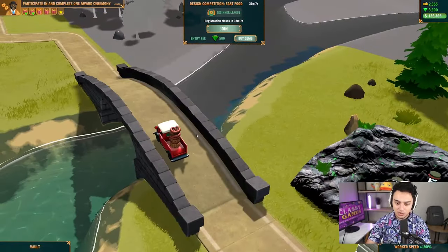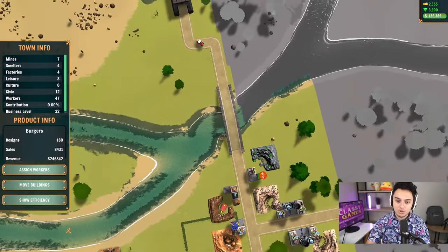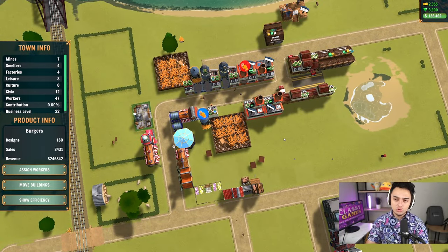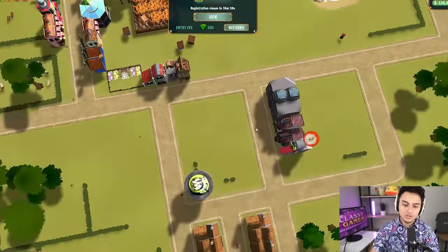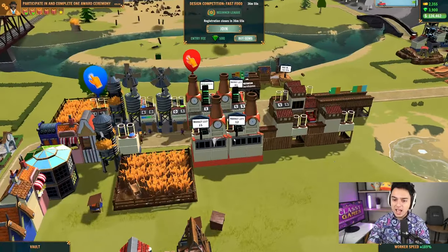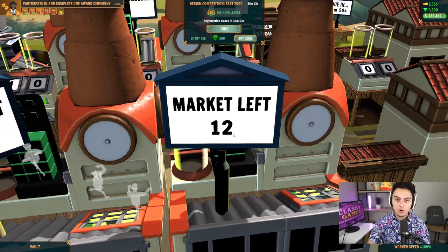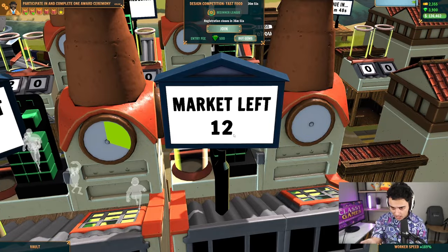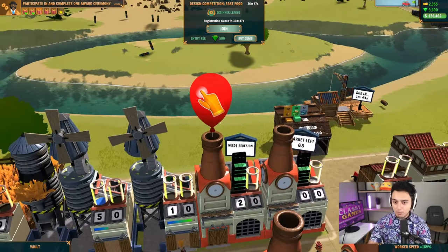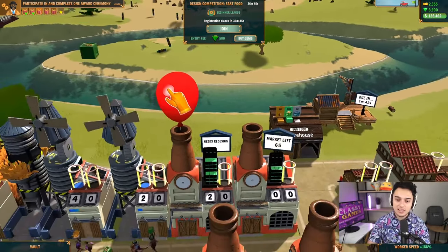By dispatches, I'm talking about these little trucks with these beautiful burgers on top of them. The second tip has to do with burgers and cakes, if you have cakes — it has to do with the factories. As you can see here, all of your factories are going to have a number that says 'market left.' Once you run to zero, you're going to see this red little pop-up here that tells you that you need to make a new burger.